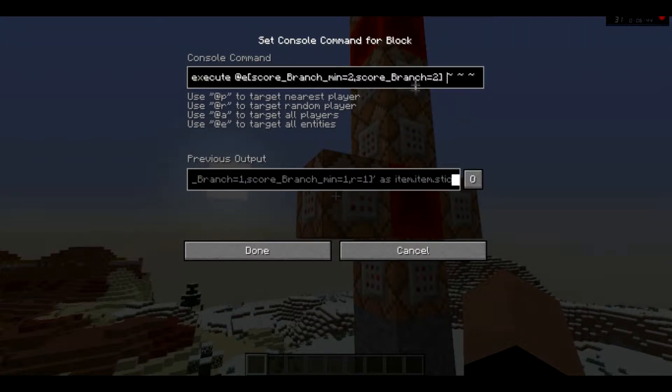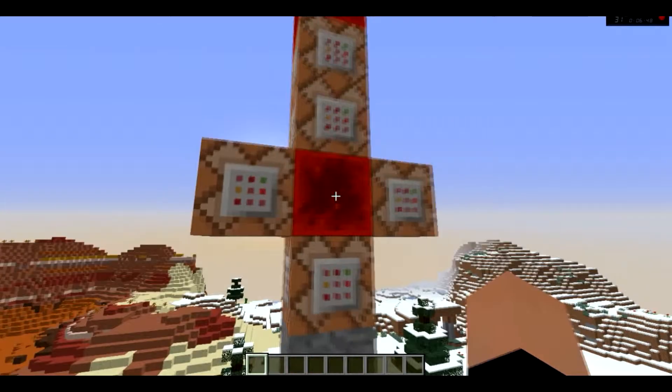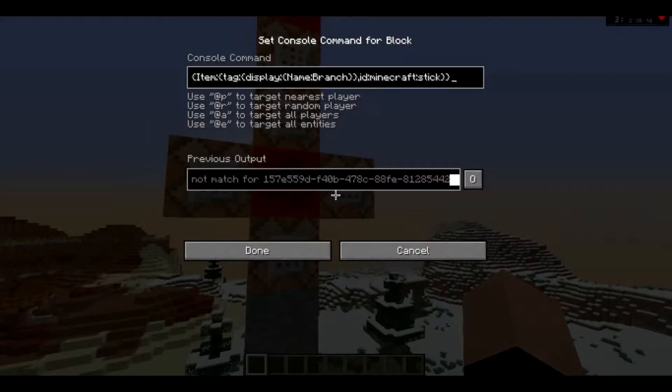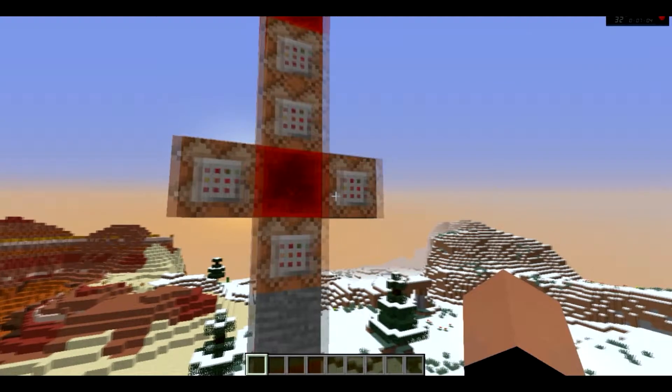This executes at any branch to kill the skull, which is why the skull and the branches are there in the same spot for 1/20th of a second. Yeah, you can never see that. This sets the branches to 2, as I already explained.